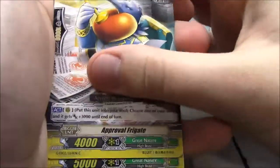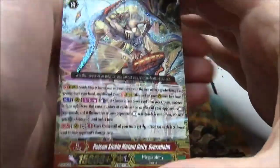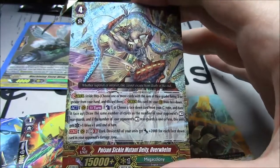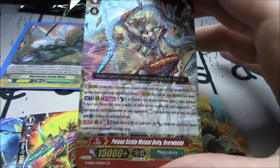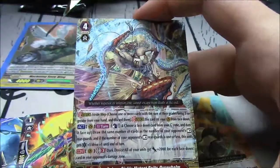Next pack: Stationary Hero, Dragon Seed Spitter, Vulgar Blister, Approval Frigate, Pearl Witch Chihuahua, Machining Tardy Guard. And... Overwhelm! Pulled Overwhelm! That's all I wanted — oh man, that's what I wanted so bad. I wanted to pull Overwhelm so bad. I did it! Yes!